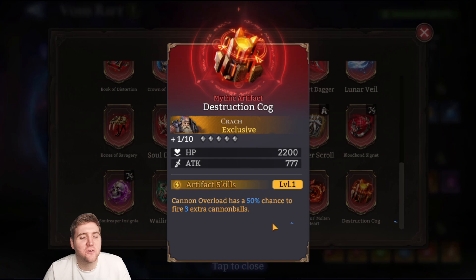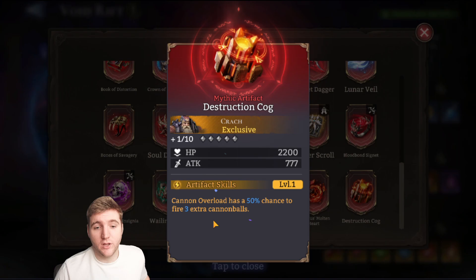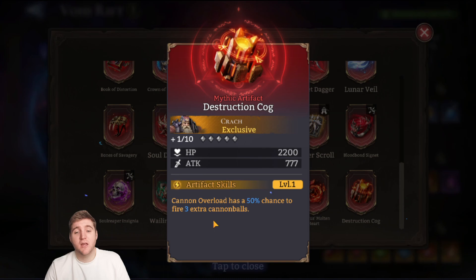Destruction Cog is for Cratch — Cannon Overload has a 50% chance to fire three extra cannonballs. Cratch has a very low rage cap so his ultimate activates really fast. With attack speed and extra rage regen he'd be churning through ultimates quickly. I'd pair this with the Soulbound Arcana gear set from Gear Raid 3 stage 19+, which increases damage by 10% every time the hero ultimates, stacking several times. Since Cratch ultimates so rapidly, he'd hit max stacks very early and could deal pretty solid AOE damage.